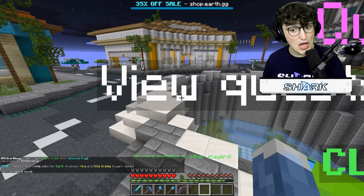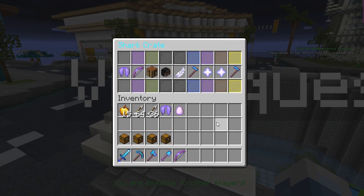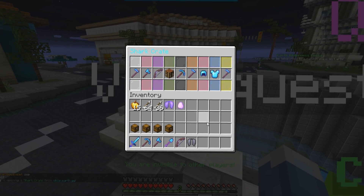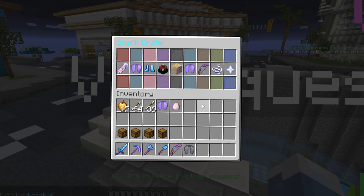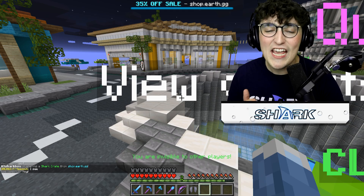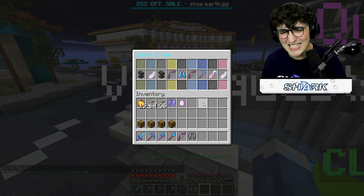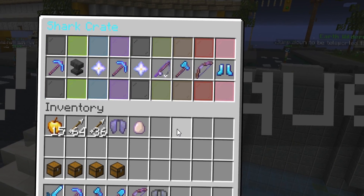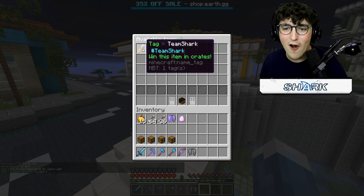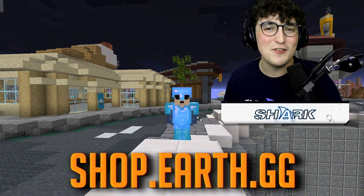I got another tag — I'll give that one away to you guys. Yes! I got a virtual workbench — I can craft wherever I want to go. Last one — an 'I Heart Shark' tag, that is so sick. I'm going to put on team shark. If you guys want to open some shark crates, head on over to shop.earth.gg.